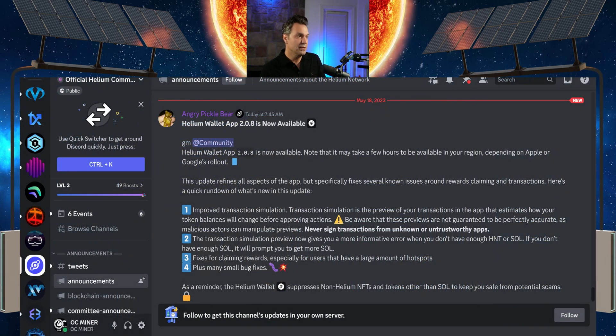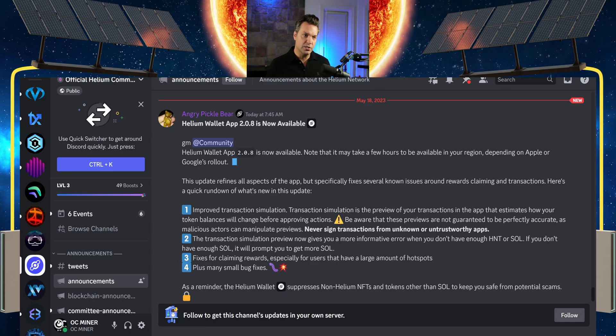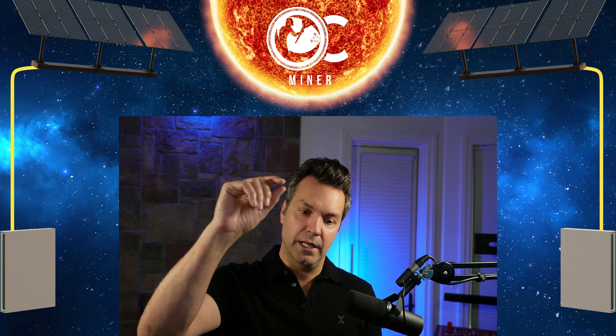Number three: fixes for claiming rewards, especially for users with a large number of hotspots. I have over 20 hotspots, and sometimes when I'd go to rewards and pull down to refresh, it would only show some of my hotspots. To get all of them I'd have to click the filter and select 'all' or '50.' That was really the only issue I was having. Hopefully this fixes me having to do that extra step — just make 'all' the default from the beginning.